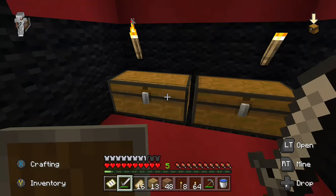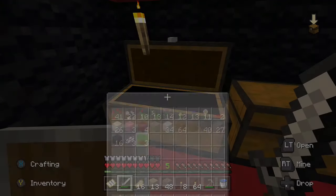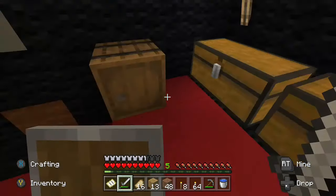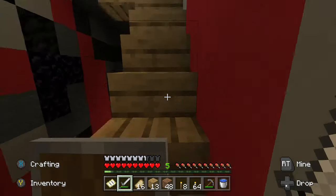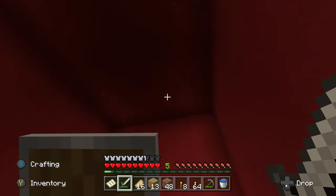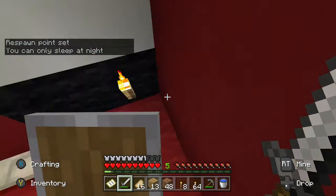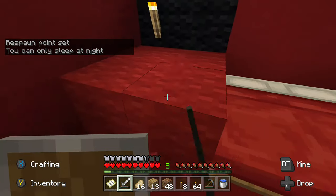Let's go up here. This is the bedroom in the head of the Deadpool — this is awesome. Got some red beds and red wool on both sides.